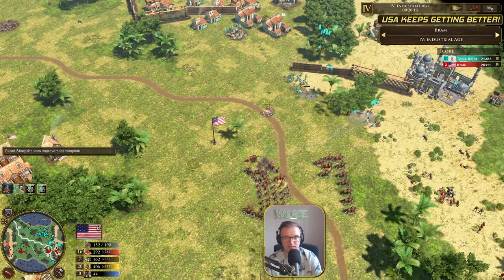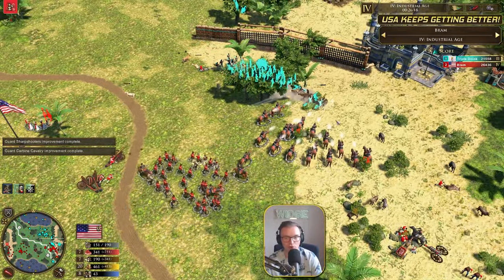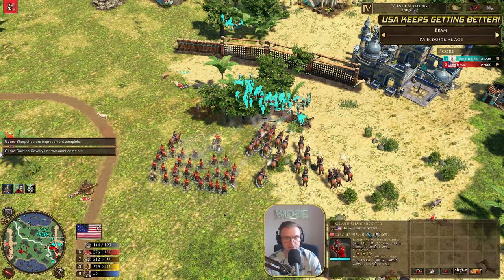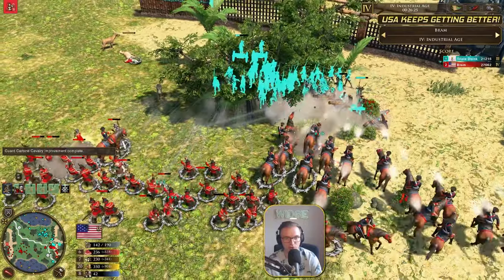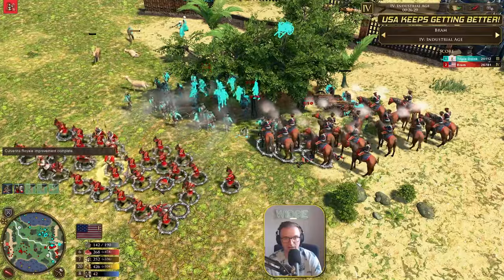And immediately goes in for the Sharpshooter upgrade along with the Guard Carbine Cavalry. So this is what we get — four cards, ladies and gents. We get the Factory cards — two Factories. Also get three Culverins and a Fort Wagon. The Putnam Engineering. And finally, Team Ohio Supply Network — trade routes supply 100% more resources. Wow, that's huge. And we see some Culverin micro here — a couple of Bram's are going to go down. But there are so many Carbine Cavalry here and they're going to get upgraded very soon. Look at the Guard Sharpshooters — look how cool they look. And the Guard Carbine Cavalry are now here and they're going to trade actually okay against the Musketeers.